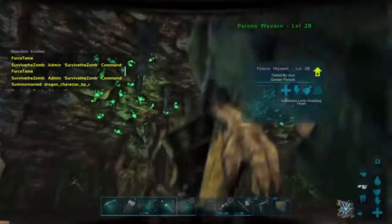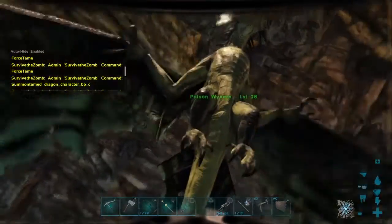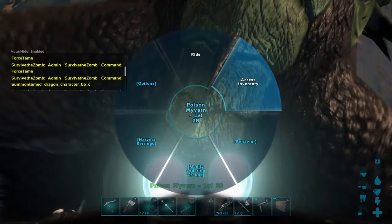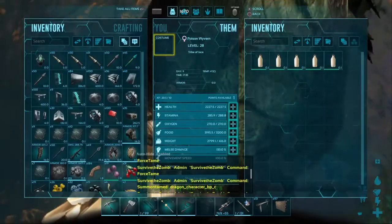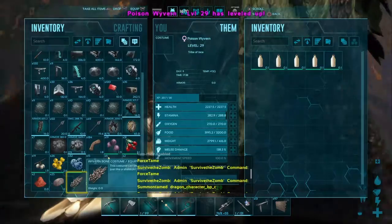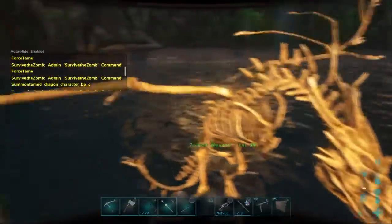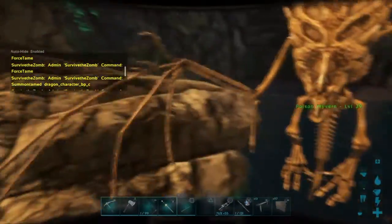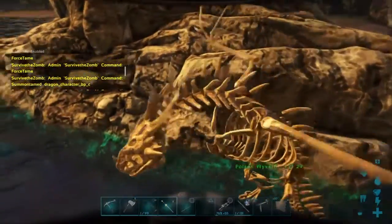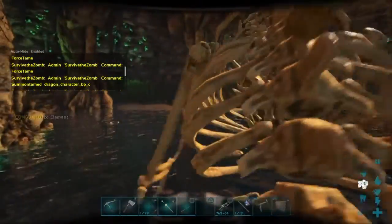Let's go into its inventory — there's a costume slot. There actually isn't a wyvern saddle, you don't need one. And now he's the skeleton. It actually looks exactly like a skeleton wyvern. It looks really cool on a fire wyvern. There's a bunch of different bone costumes — there's stego and things for almost everything. You can figure out what's available on your own or just go on the wiki.